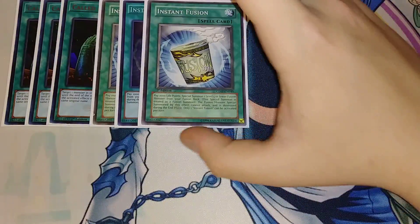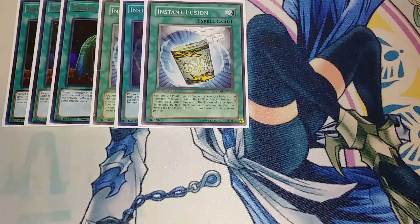Three copies of Instant Fusion. Instant Fusion lets us summon our Thousand Eyes Restrict and Millennium Eyes Restrict, which is really helpful. Basically what you're trying to do is get something in that column to be able to special summon, prevent your opponent from doing any kind of hand-trap stuff with Millennium Eyes, and prevent any shenanigans with a big monster via Thousand Eyes because you can gobble it up.